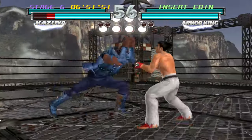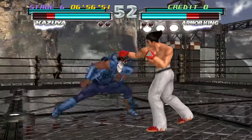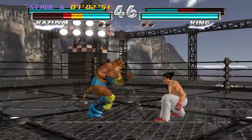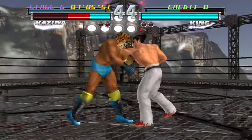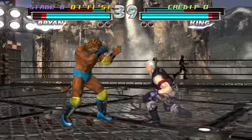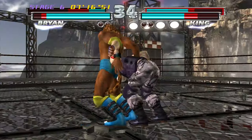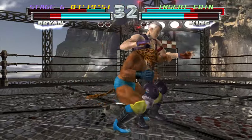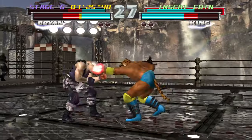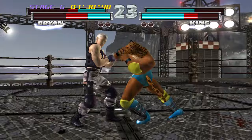On Armour King — there's a back throw. This is going to be a pretty tough duo to beat: King and Armour King, two very powerful characters. There's that 1-1-2 combo. This could be the end of the match. He didn't do the full throw chain though — very lucky.